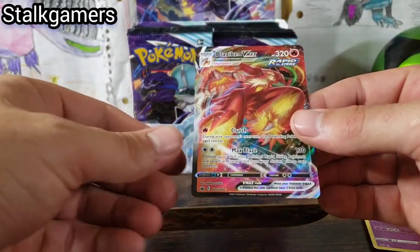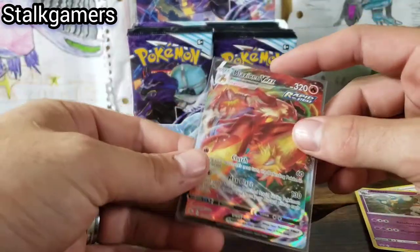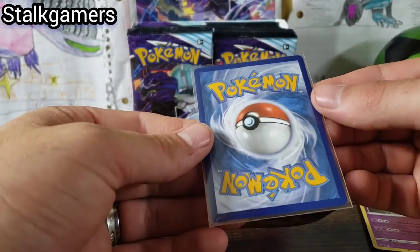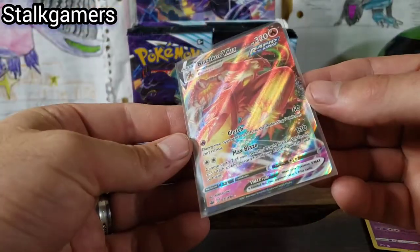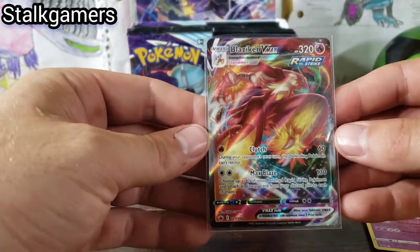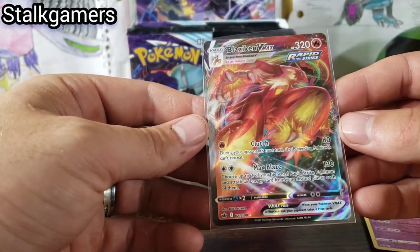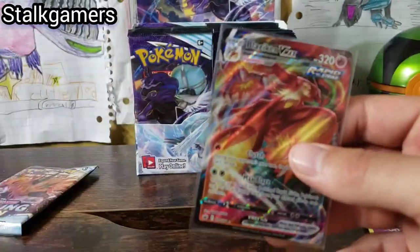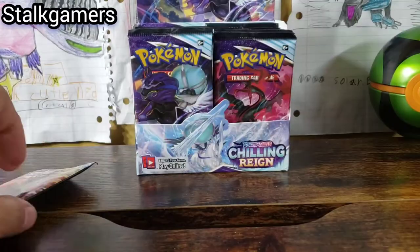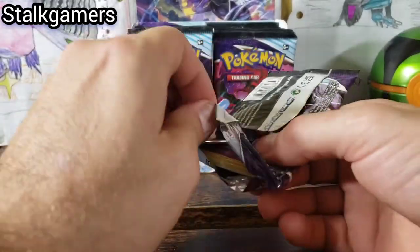Oh wow, this card looks pretty amazing. I'm just going to put it in its sleeve right away. The centering looks pretty astonishing on this card. Hopefully the back is just as good. If this doesn't have any lines on it, there's no way that's not going to be a PSA. Look at the centering on that card — that's disgusting that it's that rare where you get perfect centering. That's getting the grade of approval. That is awesome, off to a great start.